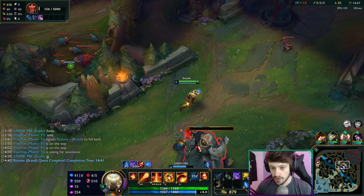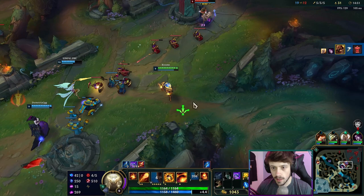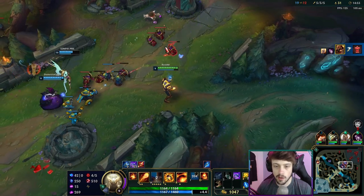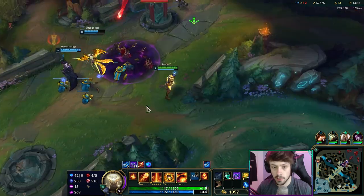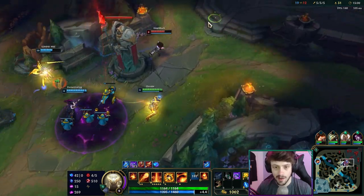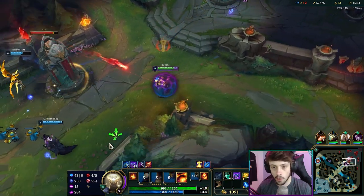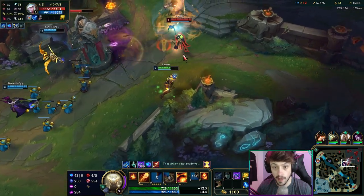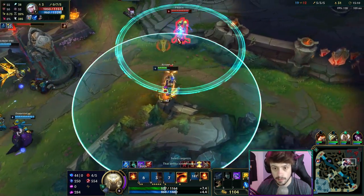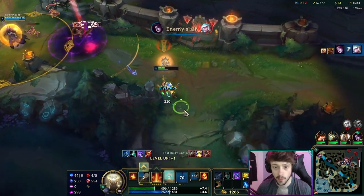In relation to Brand as a champion, especially as support, I think he's still 100% viable in many scenarios. Dark Harvest still works amazingly on him. Him and Zyra are two of the few unorthodox supports which still kind of work today, because their entire kit AOEs everything.